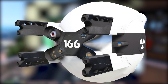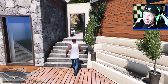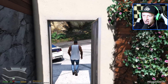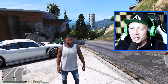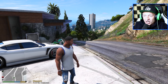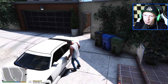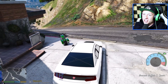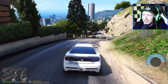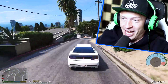Who's excited about that? So what we're going to try and do today is we're going to steal this military drone from the military base. Now, we can't infiltrate the military base wearing civilian clothes — it's just not going to happen. This is how you get a four-star wanted level in the game.